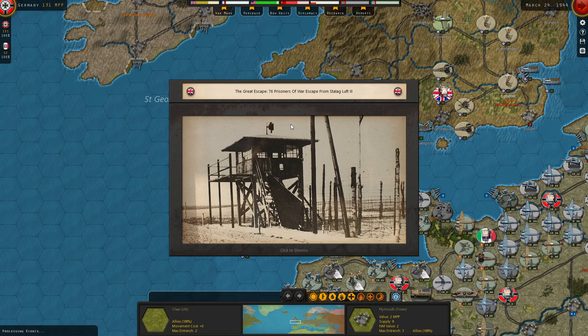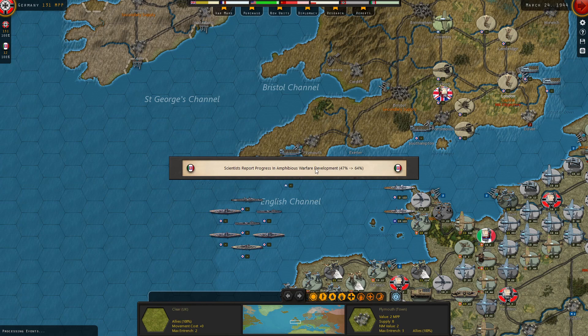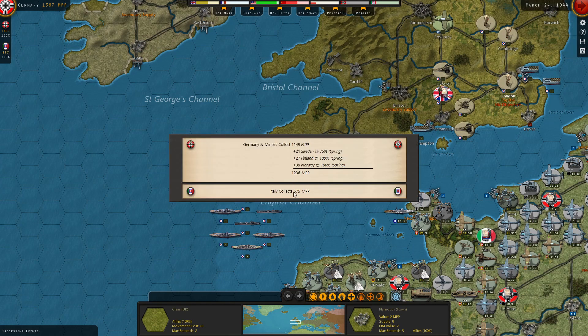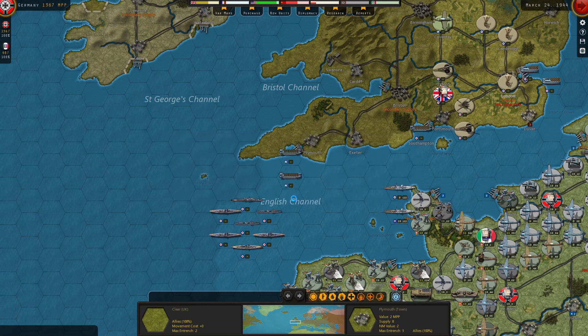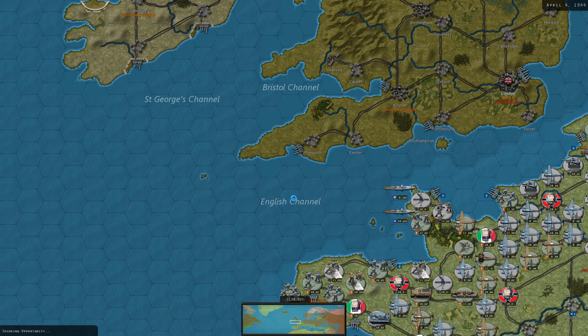The Great Escape - 76 prisoners of war escape from Stalag Luft 3. Amphibious warfare - a bit late to the party, but 1900 MPPs, no more bombardment. Operation Hadrian will begin in two turns, as was mentioned.